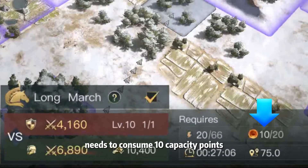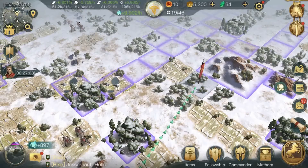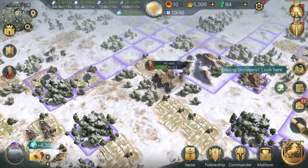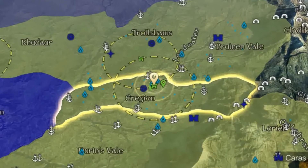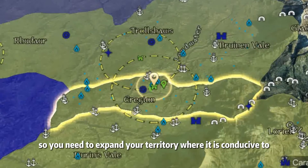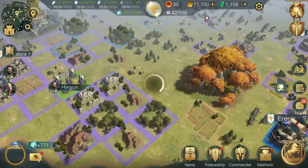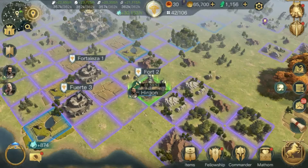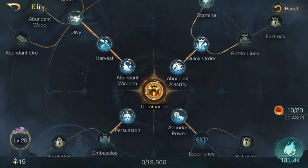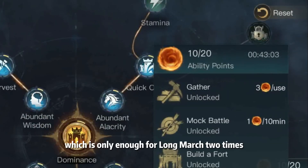It is worth noting that each long march consumes 10 ability points. You need to expand your territory where it is conducive to your own development. The maximum number of ability points can reach 20, which is only enough for two long marches.